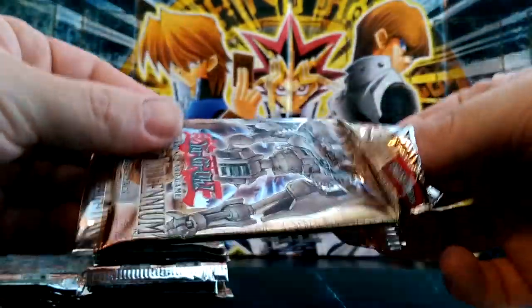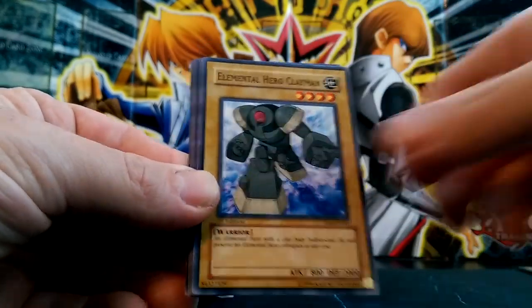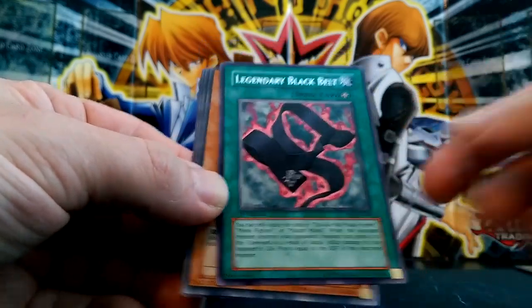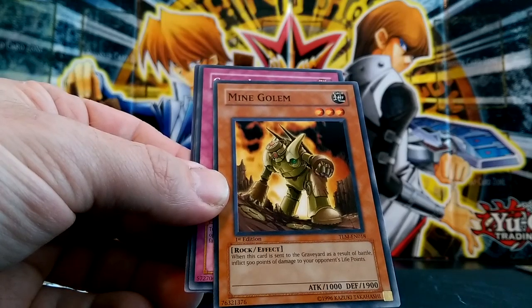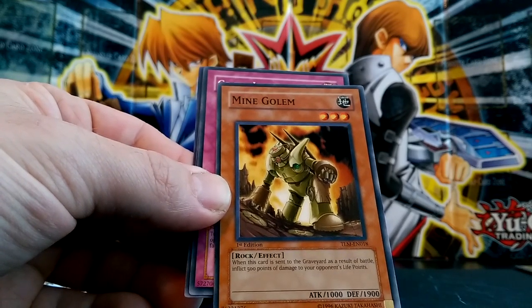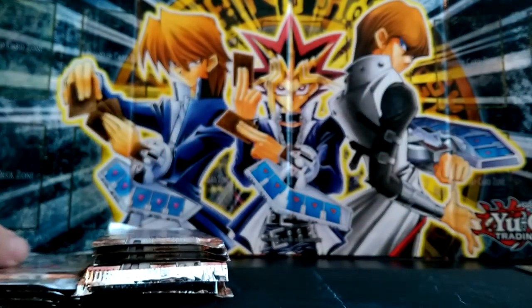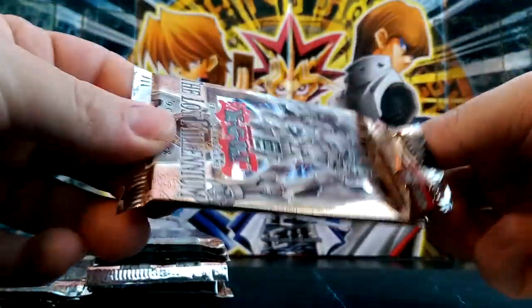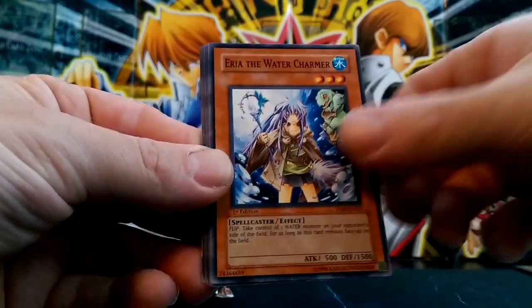You're almost paying the same price for a completed set as for a booster box, and you might as well just open up a booster box and have mint cards rather than their near mint cards or whatever quality they suggest. I'm very picky with my cards and I just don't buy single cards - I have and I've been disappointed too many times. Nice, we got a Clayman. Legendary Black Belt. I saw an opening where this was ultimate rare - I'd like to get one just because it looks cool in ultimate rare. A lot of these GX cards look really awesome in ultimate rare, and since you can't really get ultimate rares anymore, GX is a really good set for that.